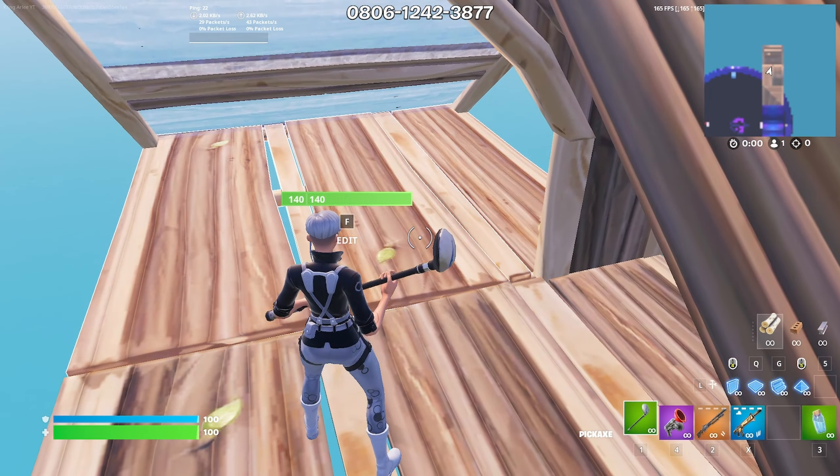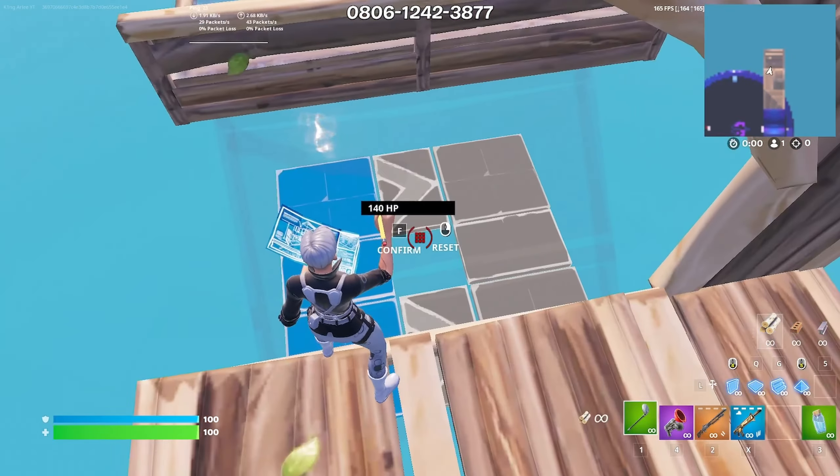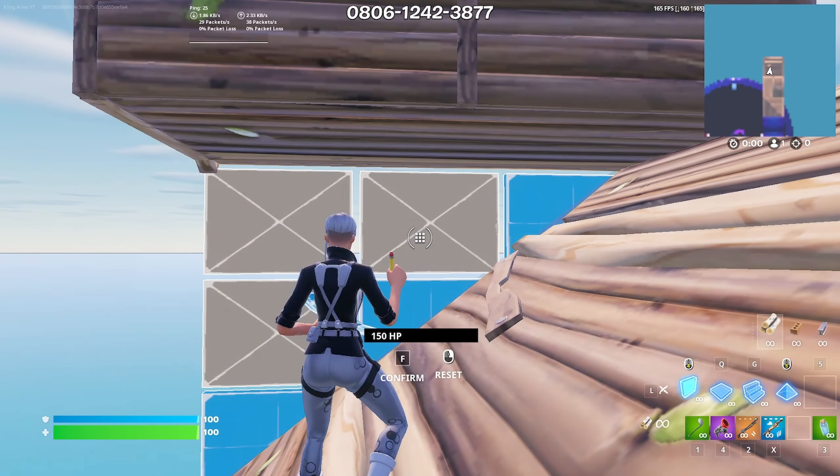Then he builds a wall and edits the wall like this. Place a ramp and a floor under like that. Edits the ramp like that, edit the floor, place a ramp, and edit the floor like this. Then places a wall and edits like that.